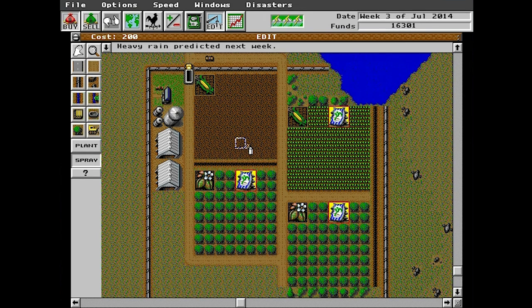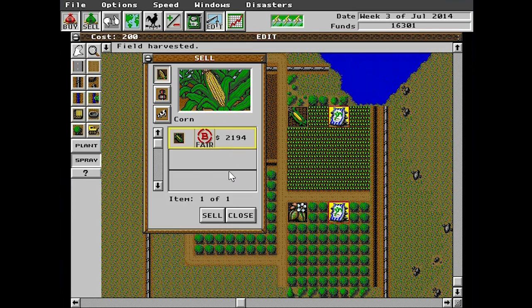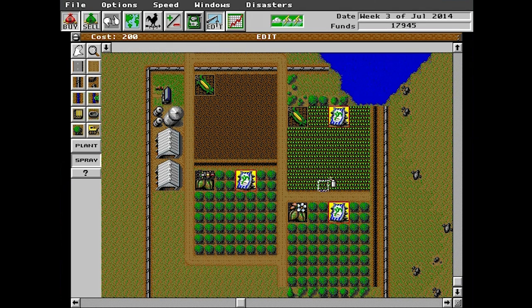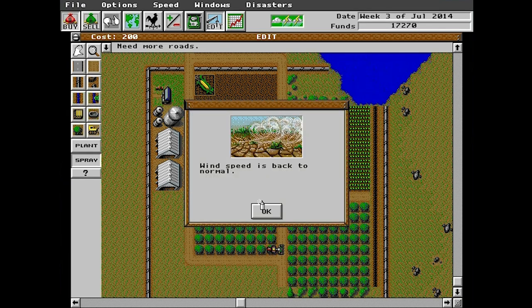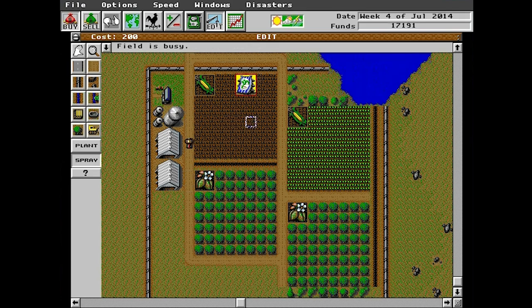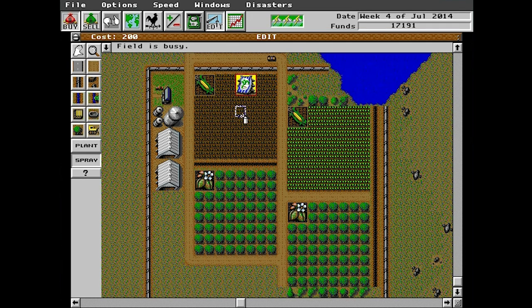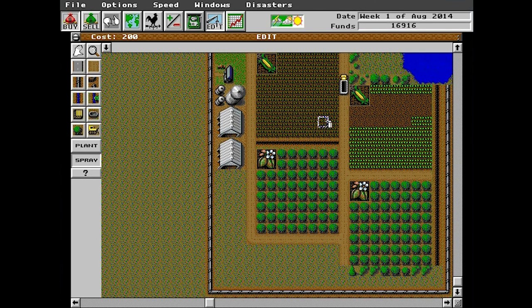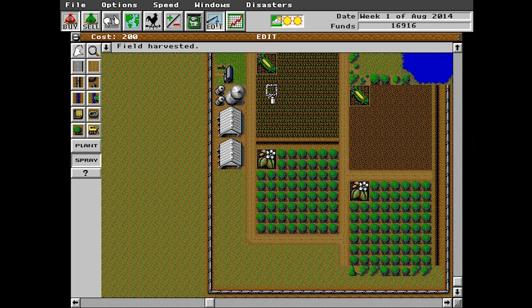We're harvesting some crops - first batch of corn! Which means we can sell that for $2,000. That's a nice enough start. I don't know why these are asking for so much fertilizer though. Wind speed is back to normal - the winds were actually causing nutrient loss, which meant that we needed to fertilize more. The field is busy. Plant that corn and fertilize it once more.